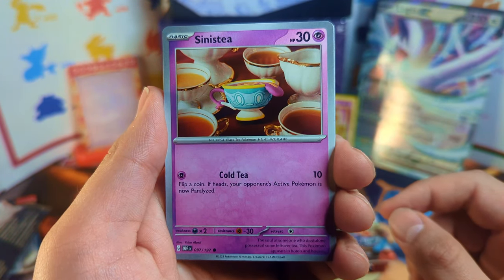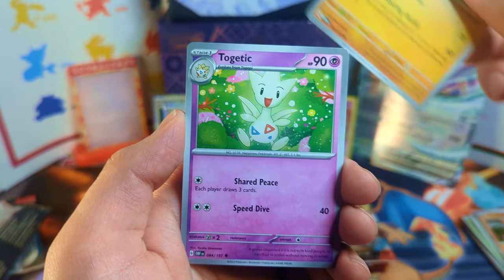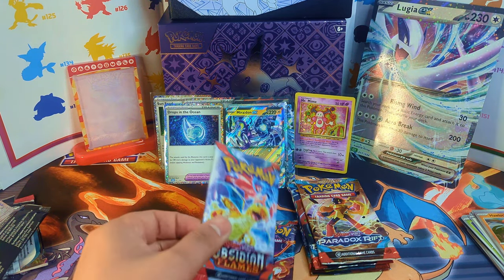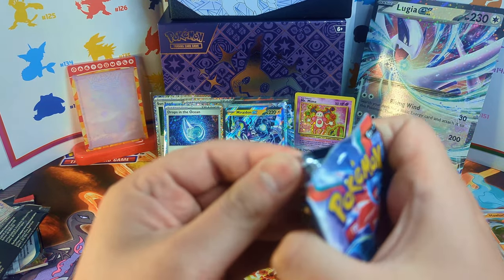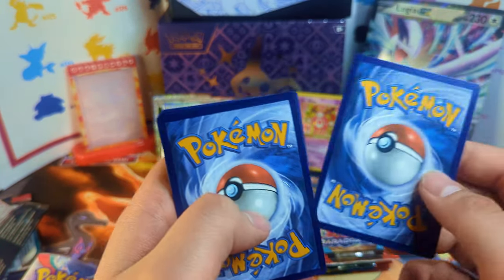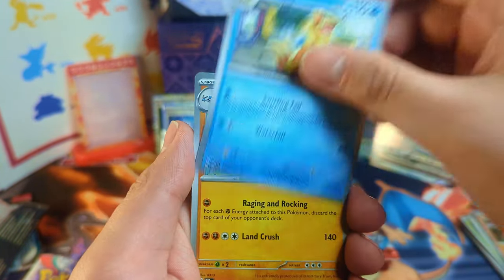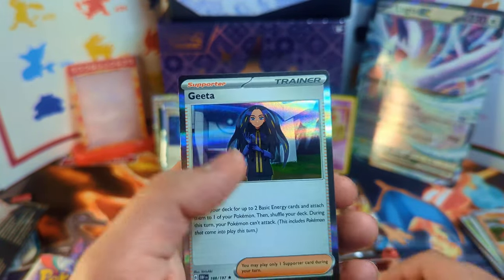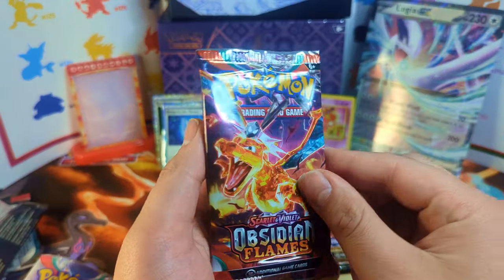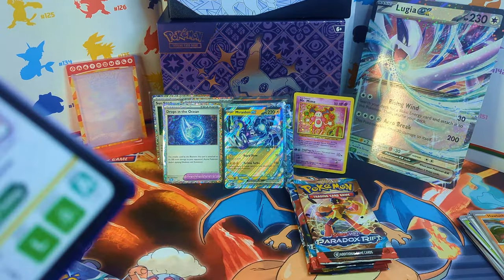I feel like I've never seen this Sinistee card — what the heck? I don't have the Master Set started for this set, but I did get all the cards organized. I had somebody on Facebook Marketplace message me a while ago about doing a Master Set — he wanted to buy all the bulk, at least one of each card. It kind of forced me to get all my Scarlet and Violet organized and see which Reverse Holos I had. Then the guy never ended up buying those cards, which was a little unfortunate, but we got a lot done because of it.